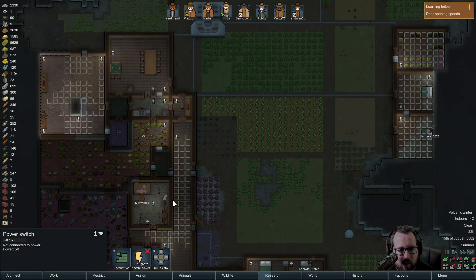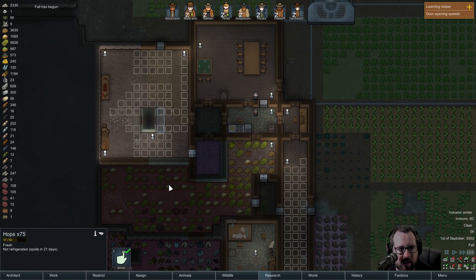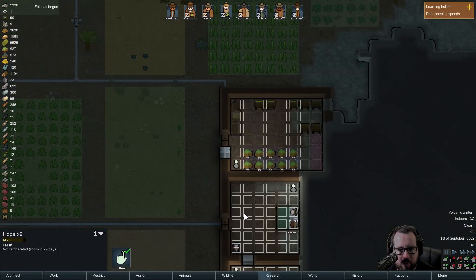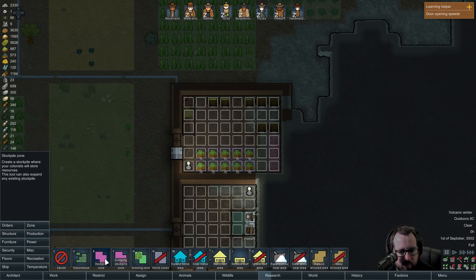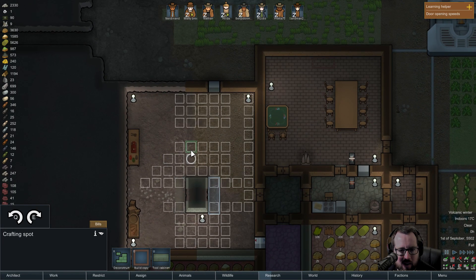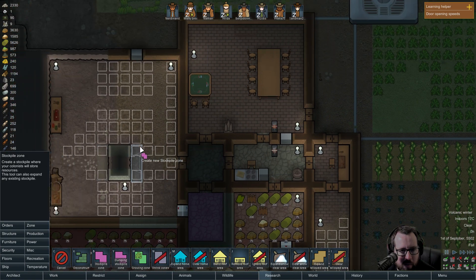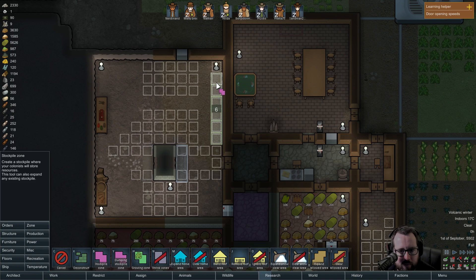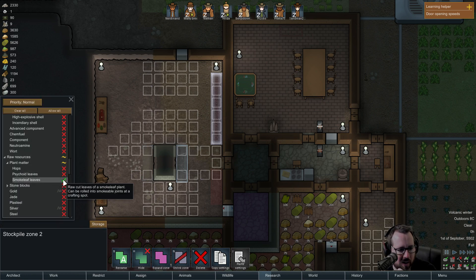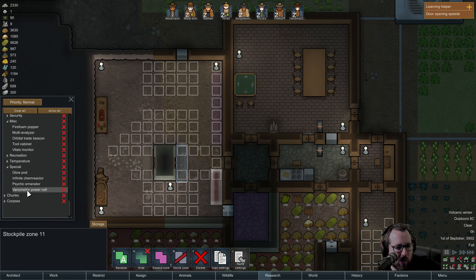Boys and girls, I need someone who can craft me some beer, and I need someone who can make me some smoke leaf joints. What if we were to build a copy of this over here, and then a stockpile zone along here - this was to be storage: clear all smoke leaves over here, clear all drugs. Drugs, drugs, drugs - I'm looking for drugs everybody.